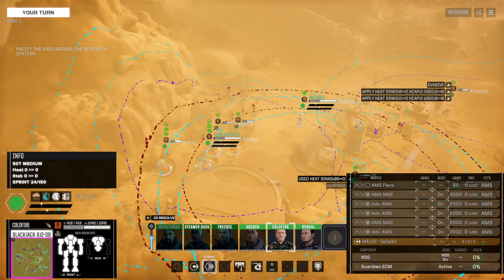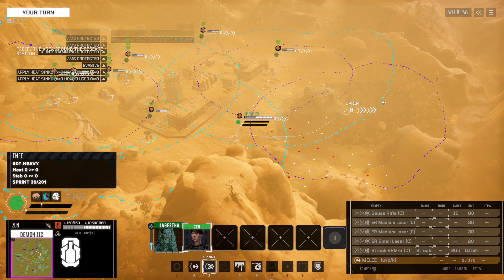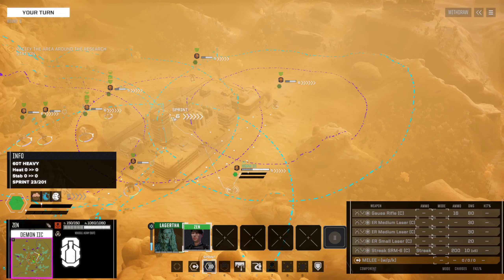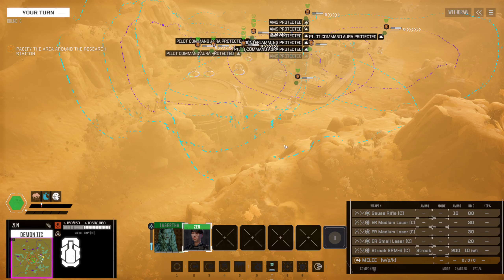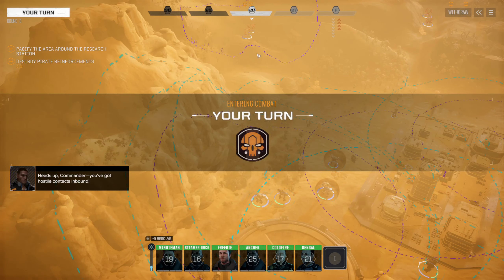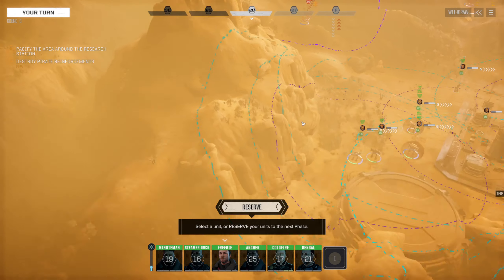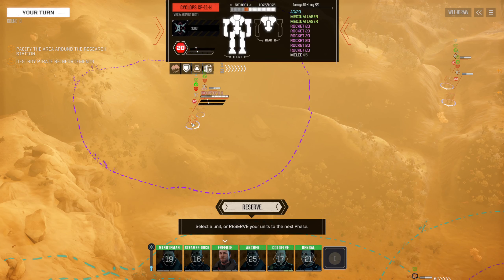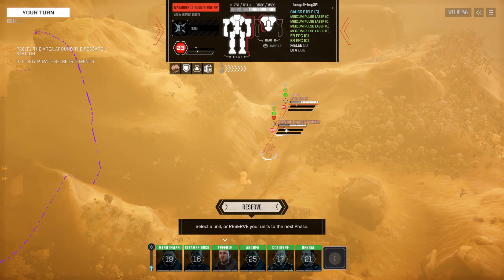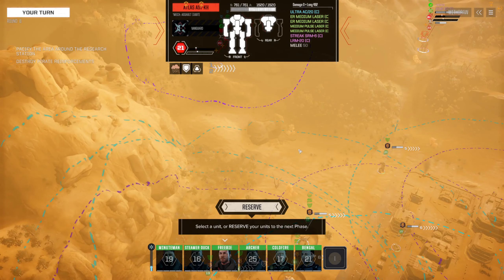We're spreading out quite a bit here. Here they come — two there, two there. Do we see what they are? A Cyclops with Rocket 20s — needs to go. A Helepolis with Hellstorm artillery, Thunderbolt 10, Arrow for quick sell. Marauder with a Gauss rifle. And an Atlas with an Ultra AC20, Clan Streak SRM6, LRM 20 Clan. Okay.